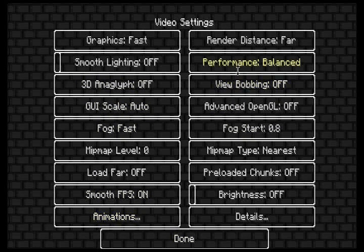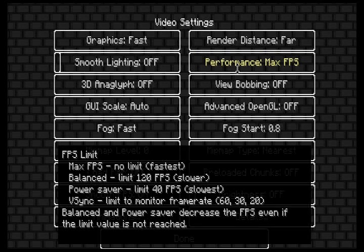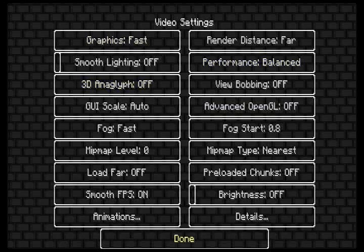Animations — you can set it to performance, power saver, V-Sync, or max FPS if you want to go nice and fast and smooth. I like balanced — works for me.